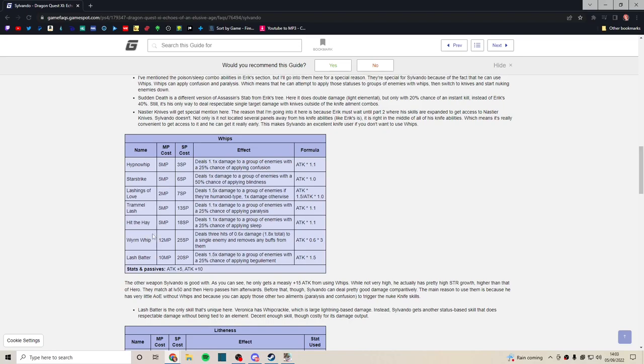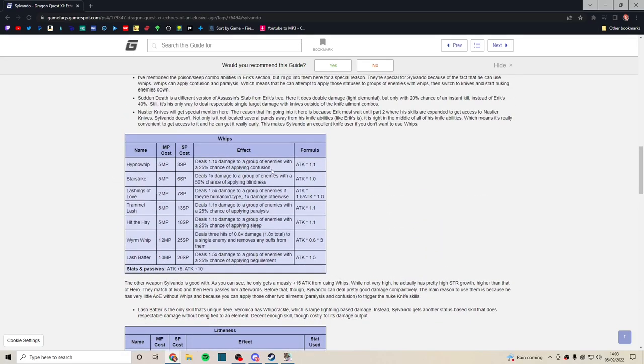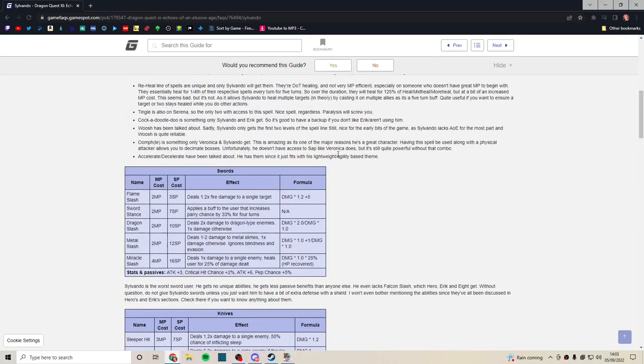Worm Whip is very deceiving — it sounds good, but it's three hits of 0.6 times your damage and removes enemy buffs. You get it pretty late for a lot of skill points, and it's very underwhelming. Lash Batter does 1.5 times damage to a group and can beguile them — 1.5 damage to a group is better than nothing. Whips are good because they hit a group, but overall Sylvando really has to pick from three pretty underwhelming weapon skill trees.